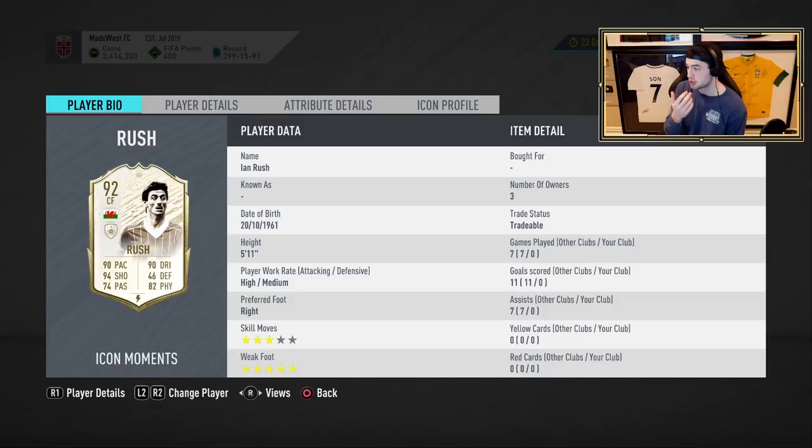Today we're going to try Ian Rush, who I literally have never used this year. I've never used this card, and I don't see this card ever getting used, so it's going to be very interesting to see how he is. If you guys enjoyed the video today, drop a thumbs up. He comes in at about 2.2 million coins. He was 2.35 yesterday, and now he's 2.25.